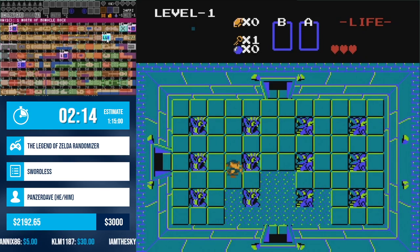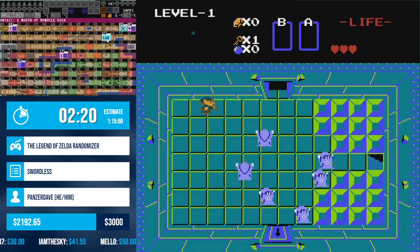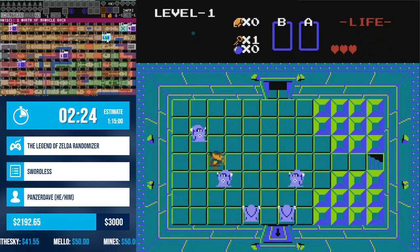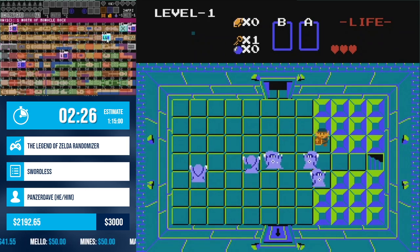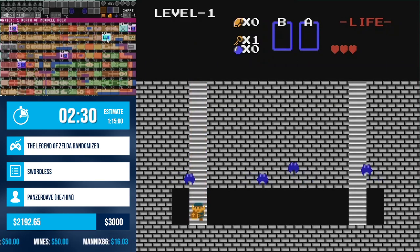Level one — level three is the speedrun pants. Blue wizrobes deal two hearts of damage, and they're annoying. A transport? Sure. So we're playing with a few new settings that are in this. I say new — they're completely brand new. They're not.